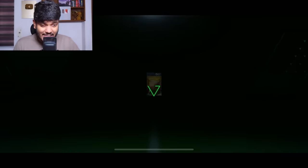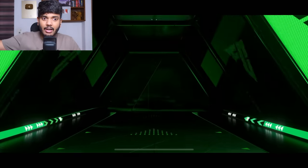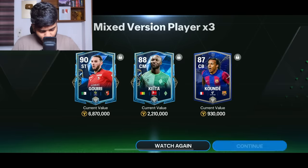This is going to be the final 87-to-97 exchange. Let's see what we're going to get — it's Algeria, striker. It's Gori. We got Kita and Kunde as well.